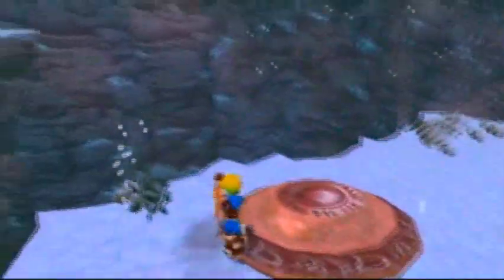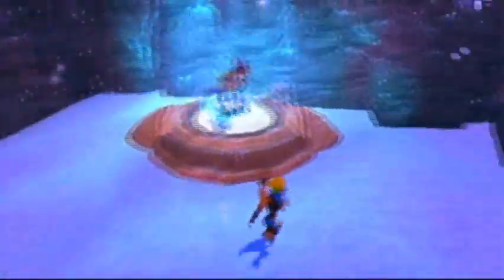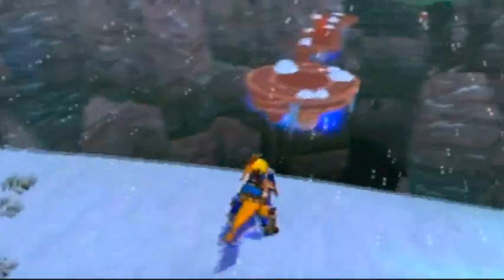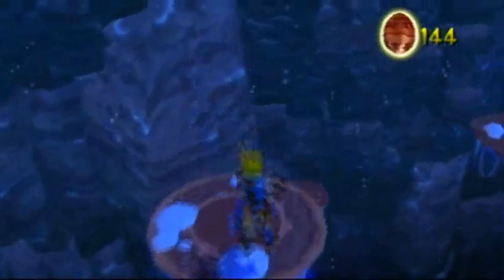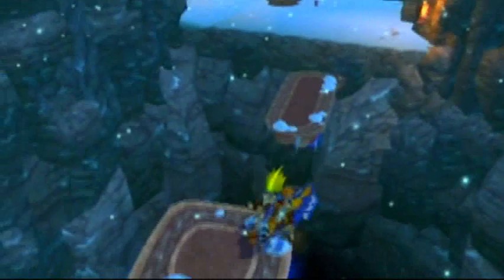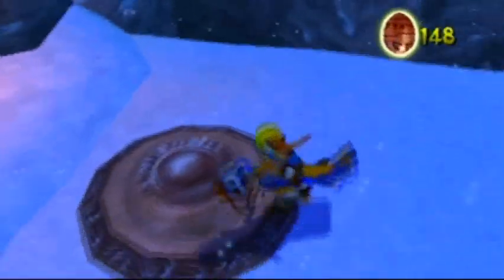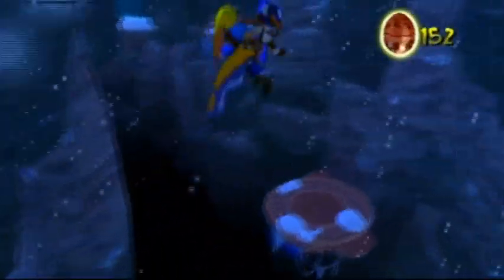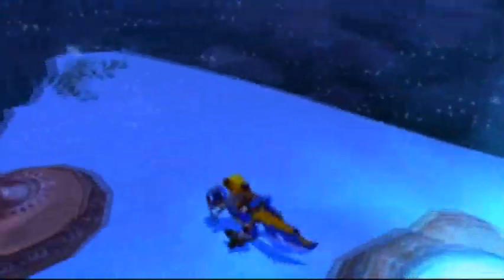This is probably a switch. Yeah, let's try stepping on it with the bird. Yep, there we go. Platforming with the bird can be a little bit tricky on the small platforms, but it's not so bad on the big ones. This is for yet another power cell, and of course if you fail, you start all the way back at the beginning.